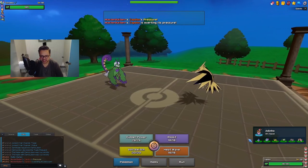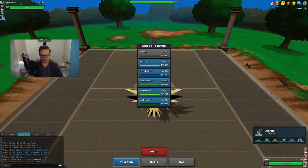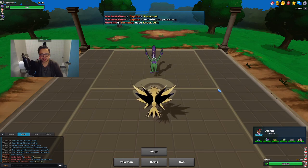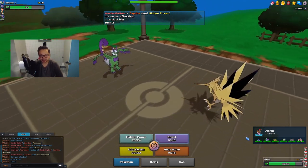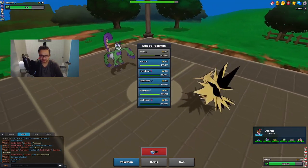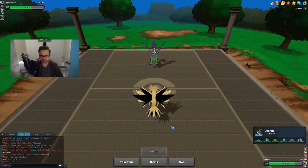I'm gonna go for Volt Switch, just in case he wants to go into Garchomp. I think it's better to just click HP Ice because even if he stays in and knocks me off — he actually does knock me off — the HP Ice is still super effective. I got a crit but that did nothing. I assume that's an Assault Vest Tornadus. I could Roost but I'd rather have the momentum here. I don't think he brings in Garchomp now, especially because I just showed HP Ice, so I'm gonna Volt Switch.